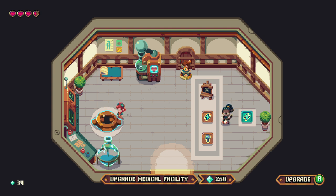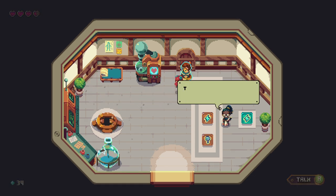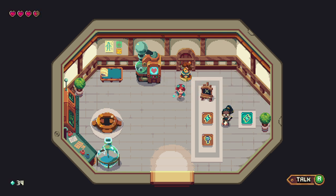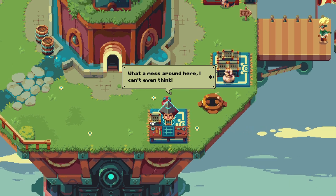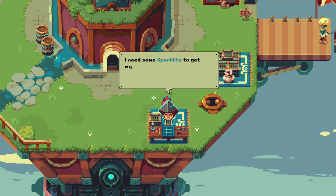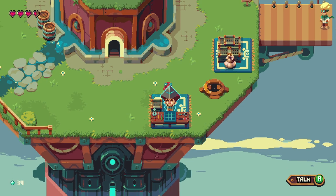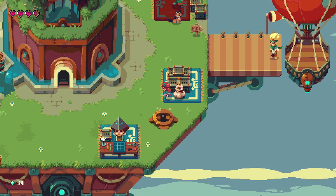Upgrade medical facility costs 250. Let's talk to this person — that's the refugee's chief engineer; he hasn't spoken since they launched the refuge. What a mess around here, I can't even think. I need some sparklight to get my workshop back in order — these gadgets won't invent themselves. Construct a workshop costs 100, guess that's just gonna have to wait.